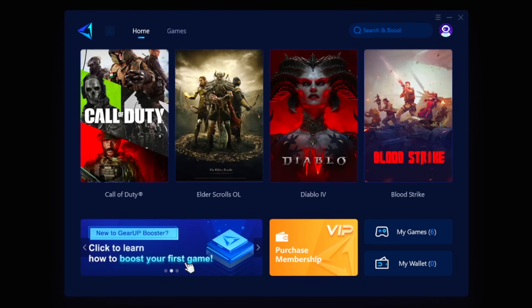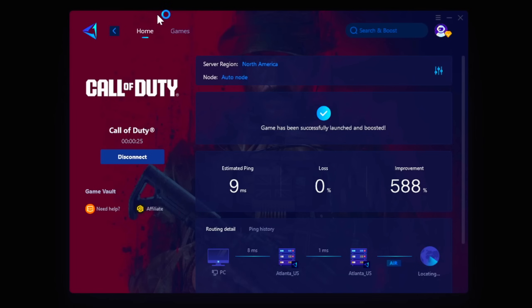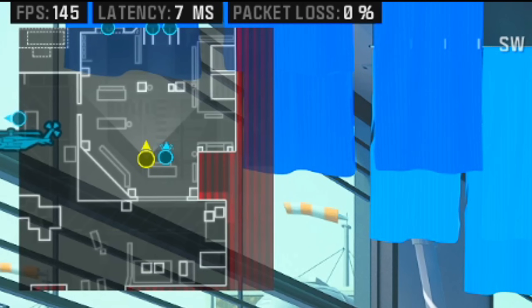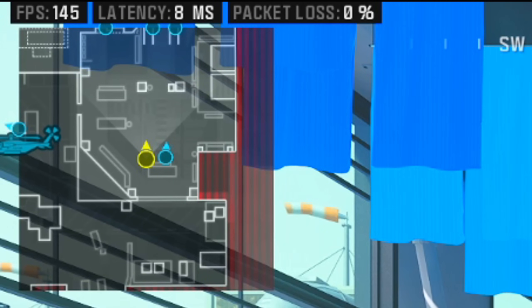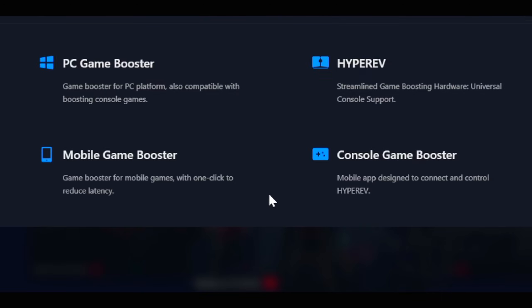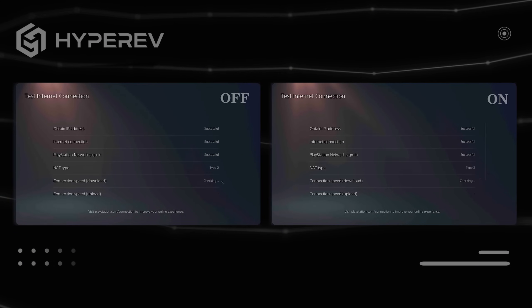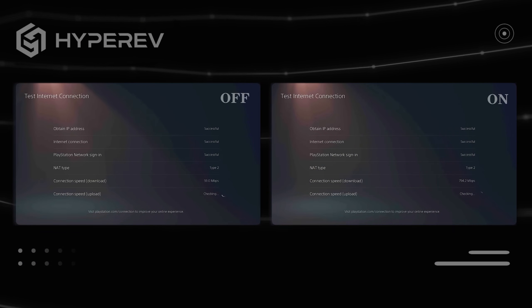Gear Up is one of the easiest programs to navigate. As soon as you load up, Call of Duty is right in your face ready to optimize. Here's my latency without Gear Up Booster activated — and this is what it looks like with Gear Up Booster activated, being a 7 or 8 ping. Yeah, that's a major upgrade. For console users, they have Hyper Rev, which is a piece of gaming hardware you can purchase through Amazon that's going to help your overall connection and ping.